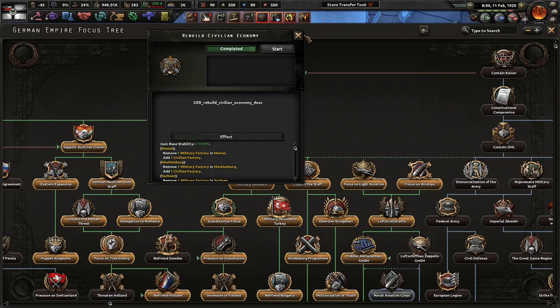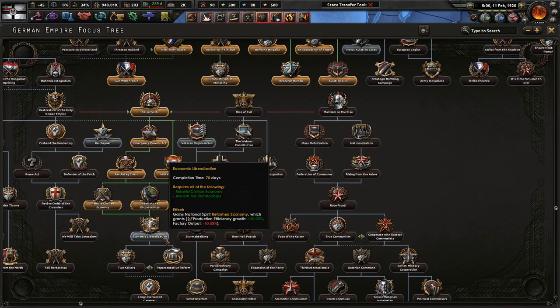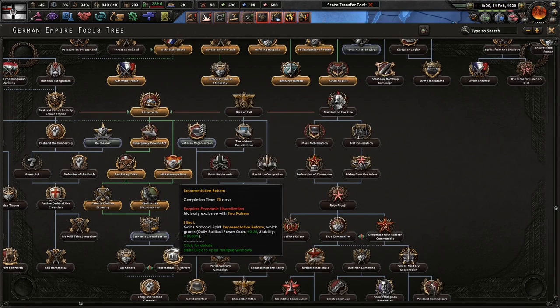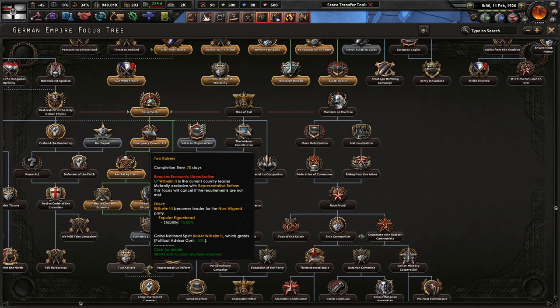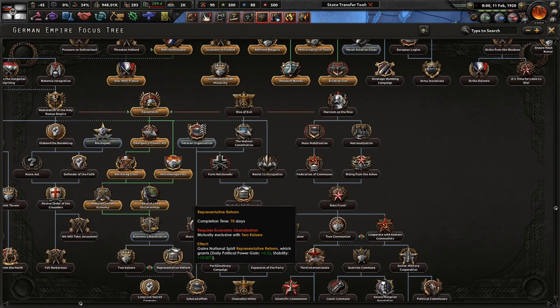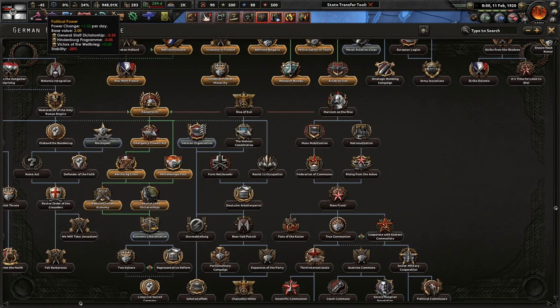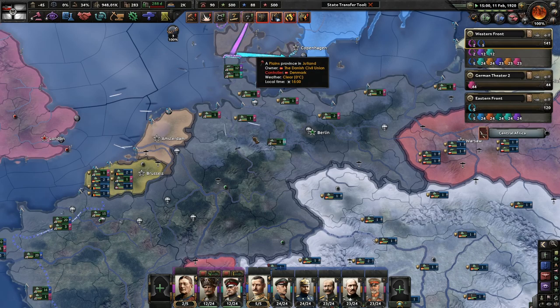Rebuild the civilian economy - good. We got some more stability. At this point we could continue doing this economic liberalization. Oh, more daily political power - or two Kaisers. Kaiser Billings - what does that do? Two Kaisers? Representative Reform - I like that a lot. I want to get rid of our deficit of political power first so we can continue going to war with Romania, so we're not going to choose a focus for now.